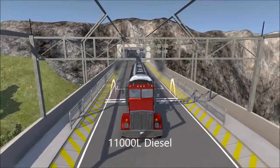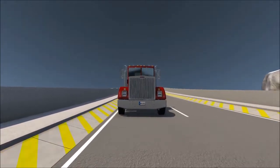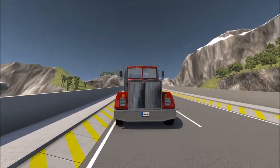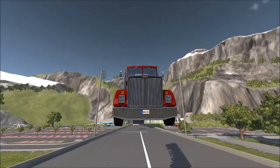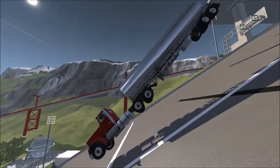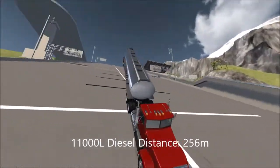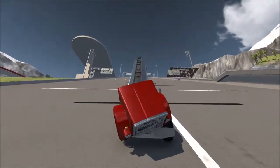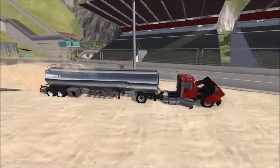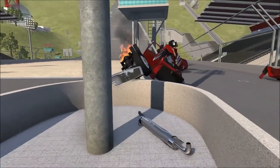Here we have the final competitor of the day — 11,000 liters of diesel fuel. Anybody want to place your bets as to where this is going to land? I'm going to guess probably about 256 because that's where they all seem to land. And it is pretty close — we'll call it 256. There it is coming at us. Still attached to the truck — that's a giant explosion. I think that came from the actual fuel tank of the truck.